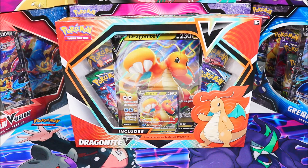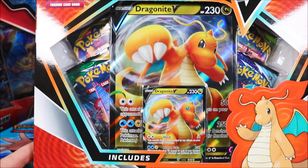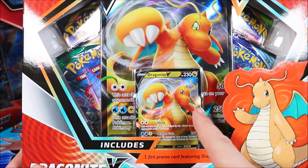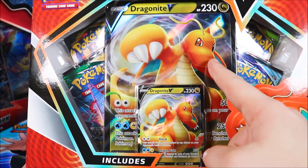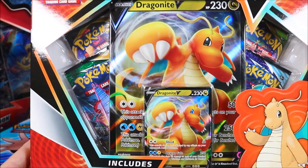Hi everyone, today we're taking a look at the new Pokemon trading card game Dragonite V-Box. This Dragonite V-Box contains one foil promo card of Dragonite V in regular size, a jumbo size card, four booster packets, and a code card as well.